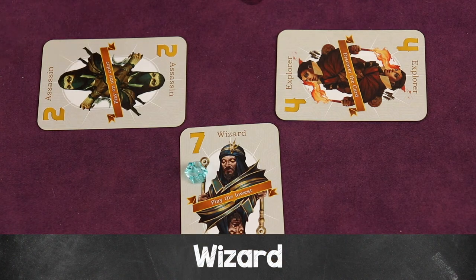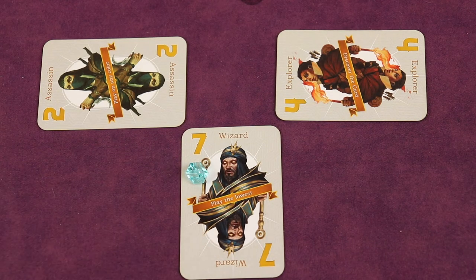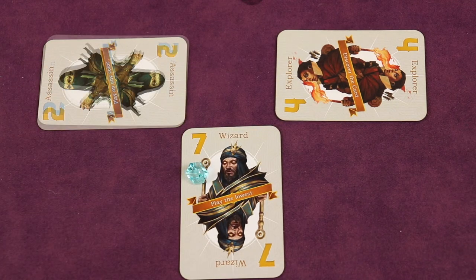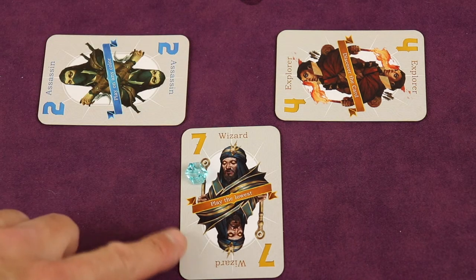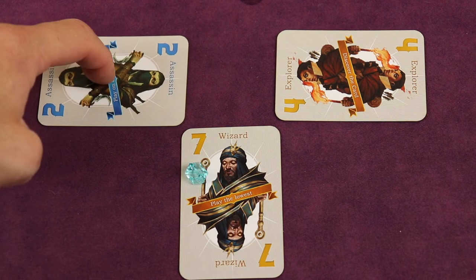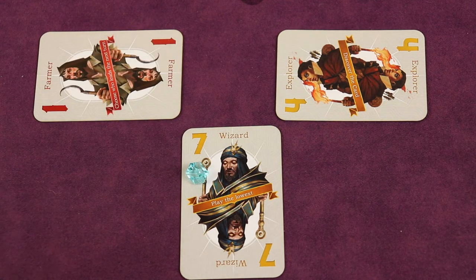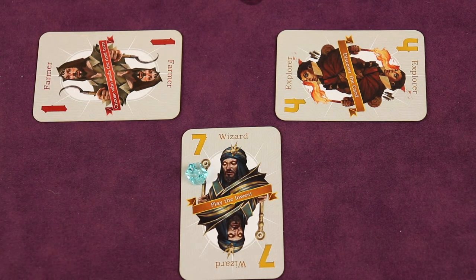The wizard's power crystal ability says everyone after that must play their lowest card of the lead suit. If they don't have the lead suit, they must play the lowest of the dominant suit. If they have neither, they play the lowest of any suit. This can backfire — forcing a player without the lead suit to play their lowest dominant suit card might actually help that player win. Only one wizard can have a power crystal per trick.